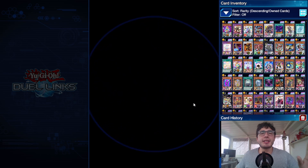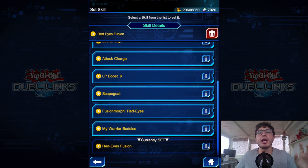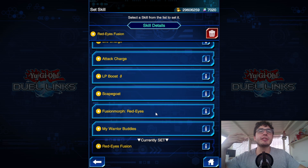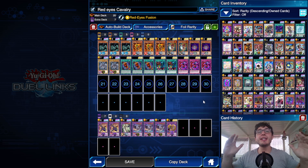The skill you have to use is Red Eyes Fusion. For those who don't know what it does: when you're at 2400 life points or below, you can return one Red Eyes card from your hand and one Red Eyes Black Dragon from your graveyard to your deck, and add one Red Eyes Fusion from your deck to your hand. In the replays I'm using Attack Charge as a placeholder since I didn't have this skill unlocked yet, but this is the skill that makes the deck even stronger.